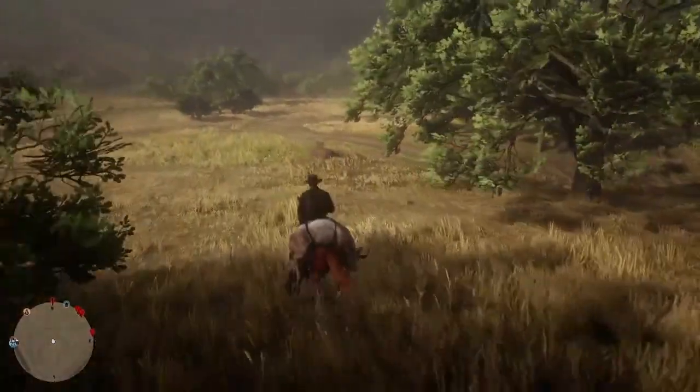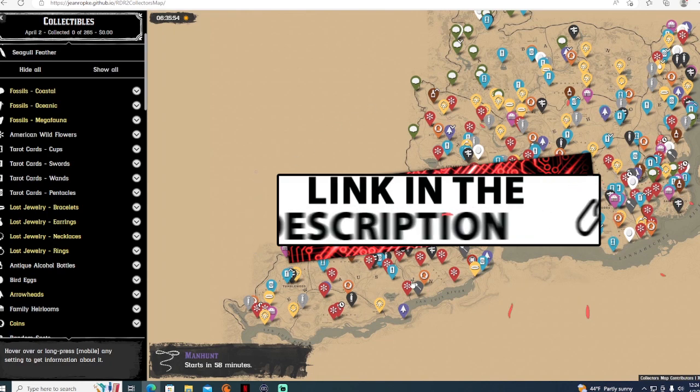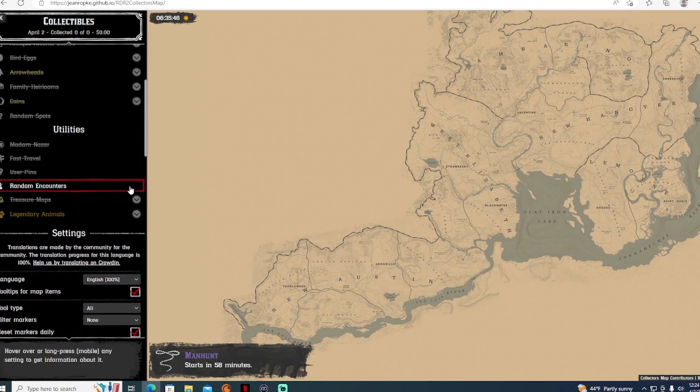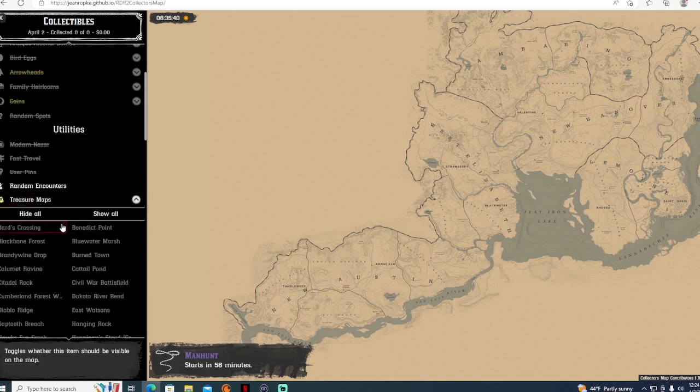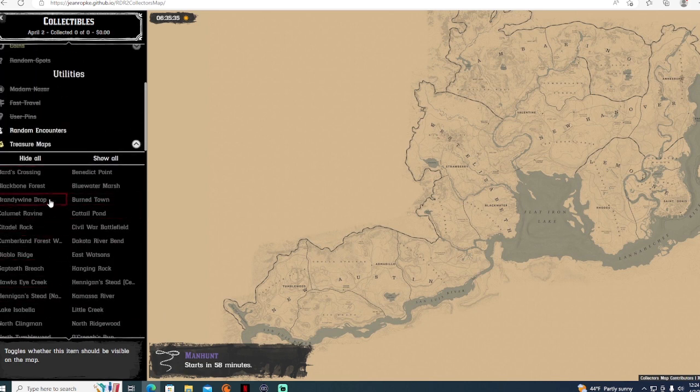What you want to do first is come over to this map. It's in real time and shows you all the collectibles — everything you need to find is shown here. Hit 'Hide All', then go down to 'Treasure Maps', unhighlight it, and now it's going to show you all of the treasure maps. Just click whichever one you have, and it'll show you the circle.